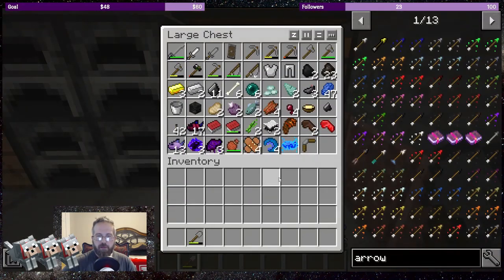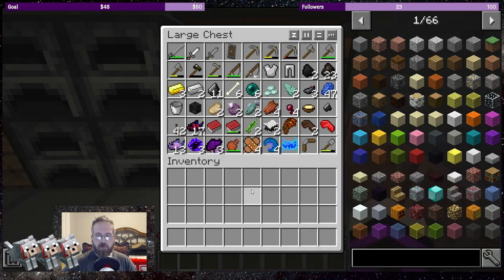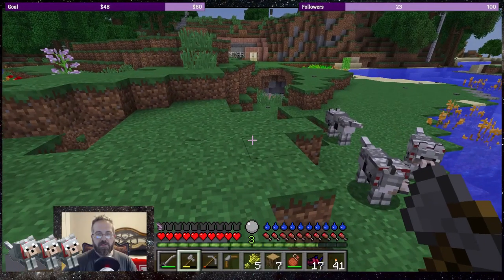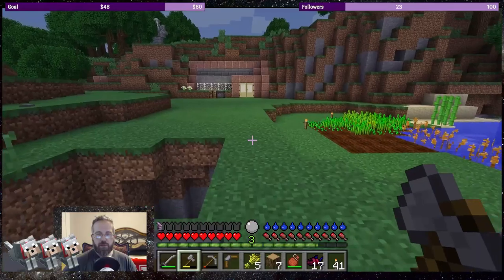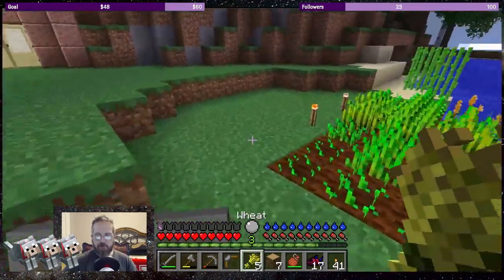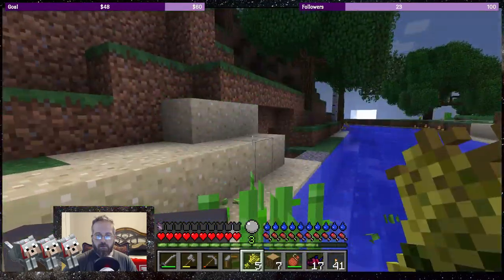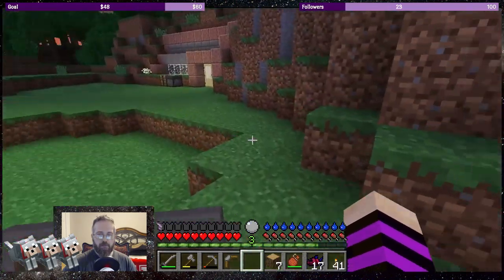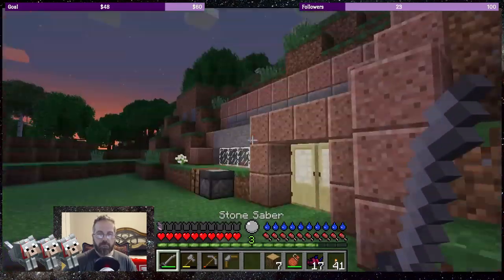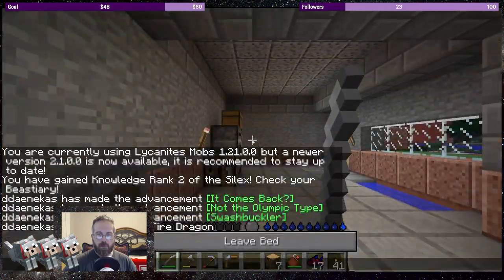The thing we're missing is feathers — we'll have to get those from chickens. Let's start this journey off right, sleep to get a start on the new day, spread some bone meal on two of these plants, and sleep.